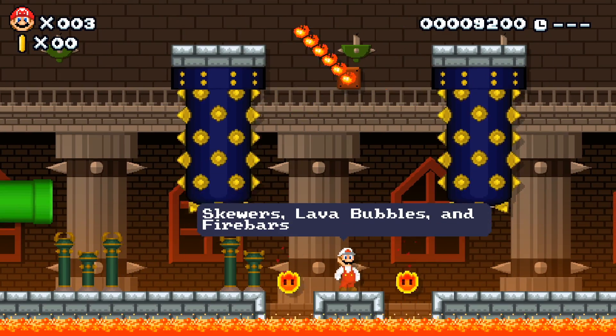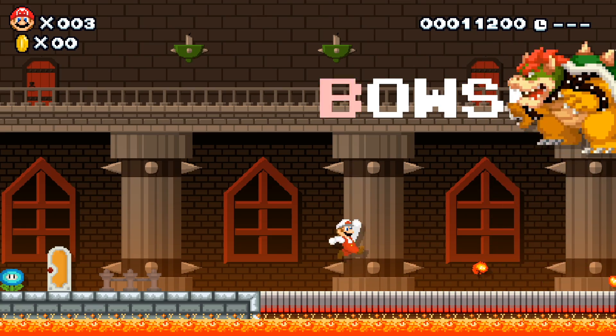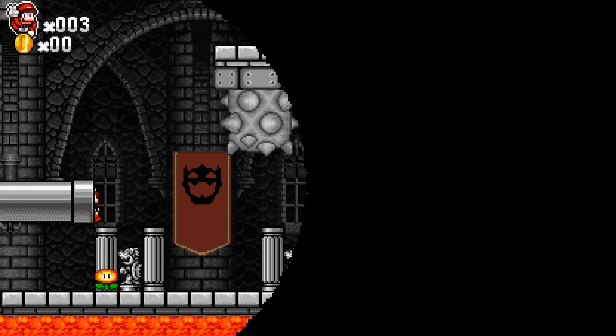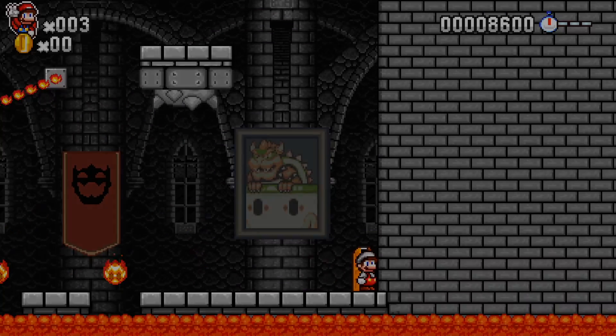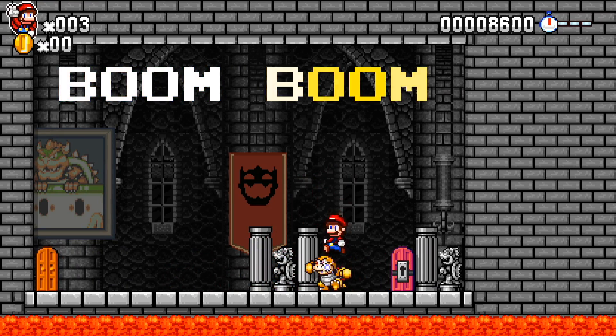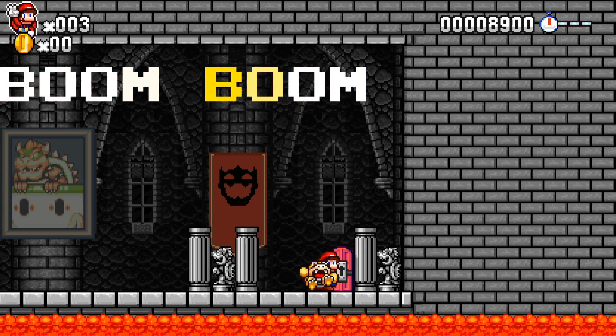Now we are on New Super Mario Bros R, which has a really unique Bowser. Very cool — he's got some depth to him, good shading on that Bowser. Super Mario E-World — I love the background in this style. This Boom Boom looks kind of like the Mario World one but a little creepier.